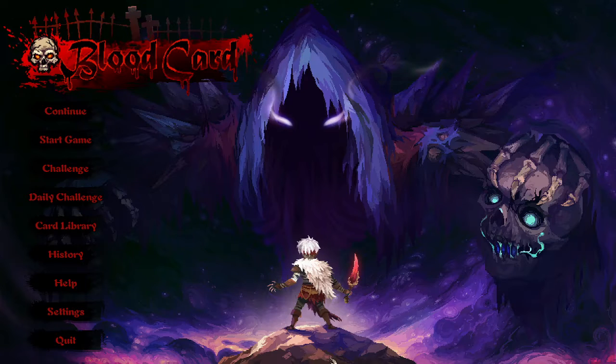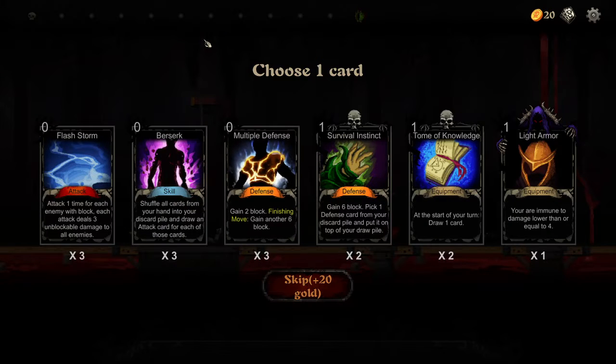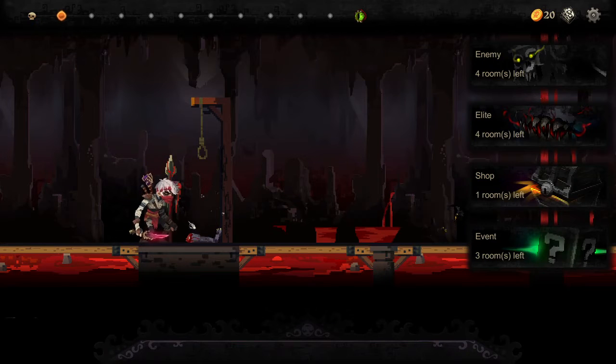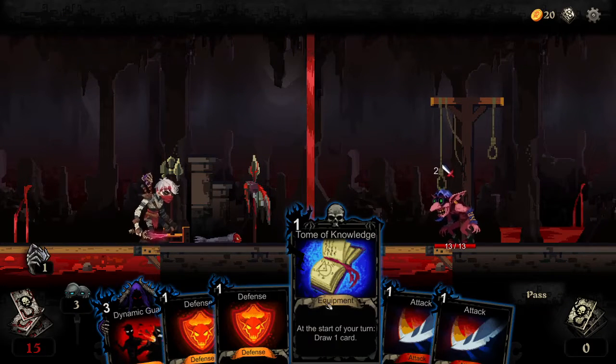We're back with yet another roguelike deck builder in Morkar's Gauntlet of Doom. Today we're going to be playing Bloodcard, which is pretty standard deck builder. But there's a little bit of a twist: after four rounds, death comes and basically wipes out everybody — you and your opponent. Also, the deck actually represents your health as well. Your draw pile is your health in this game. The combat is pretty fast and furious in this one.